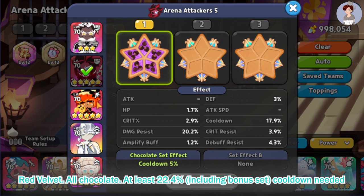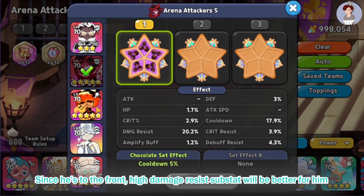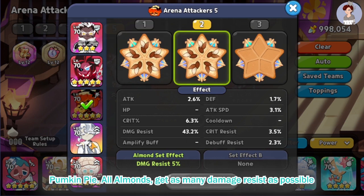Red Velvet: all chocolate, at least 22.4% including bonus set cooldown needed. Since he goes to the front, high damage resist substat will be better for him. Pumpkin Pie: all almonds. Get as many damage resist as possible.